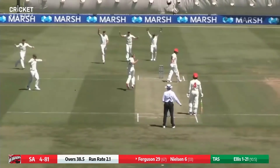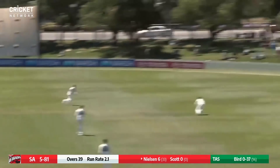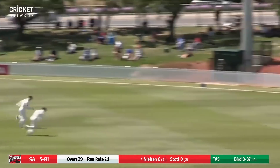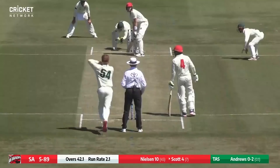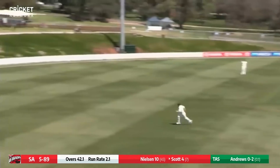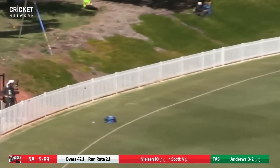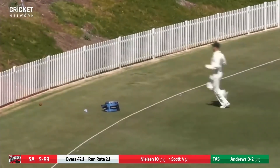Hits him on the pad — and he's on his way! Since lunch, a good looking shot through point by Harry Nielsen that should race away to the shorter side of the ground. It's a bit of flight and driven out through the covers — a fine shot, and again the outfield is quick here in Adelaide — a boundary for Liam Scott, good shot.